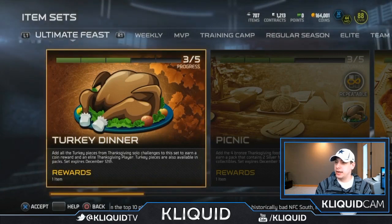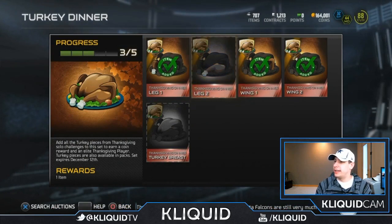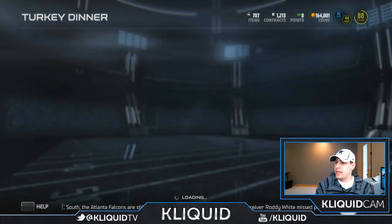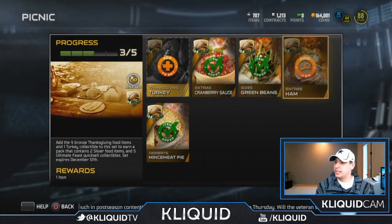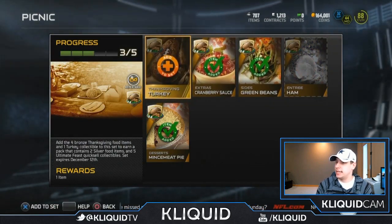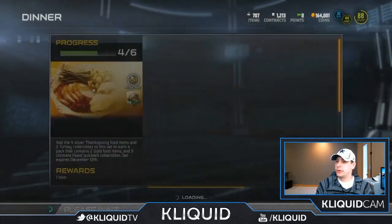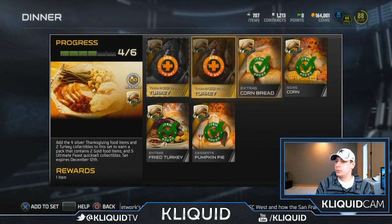Let's see what we've got — turkey dinner. I need leg two. No, I already have both wings, so I need leg two and turkey breast. Hopefully I'm able to get one of those in the next couple of days. And then picnic — I just need entree ham and then I'll be able to actually complete that set because I've got plenty of these Thanksgiving turkeys. They're not going for too expensive anymore — I'll go onto the auction block and see what they're going for. I think they weren't going for much more than like 3,000 or so yesterday, so hopefully we're able to complete that.